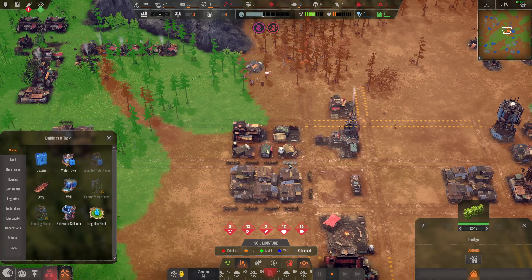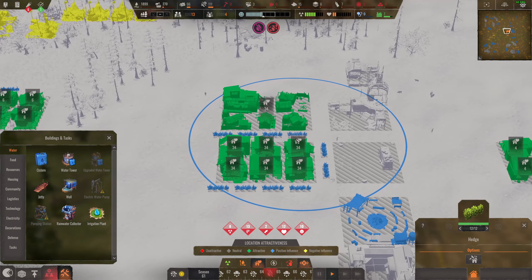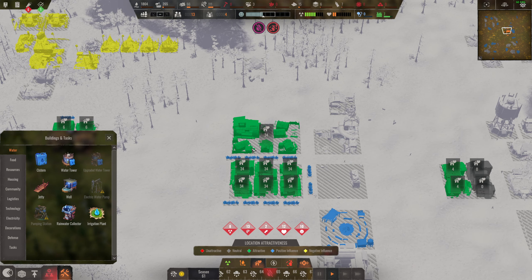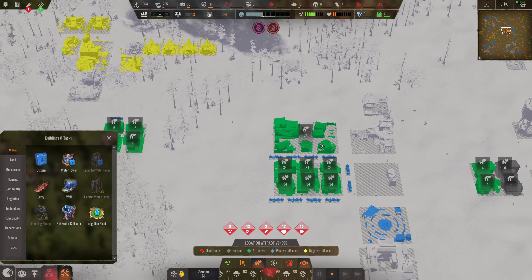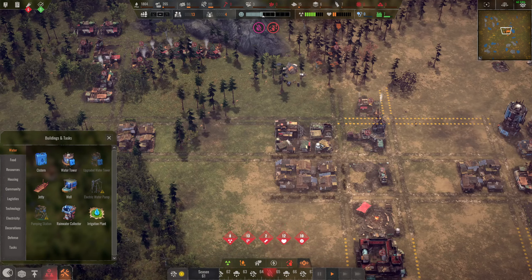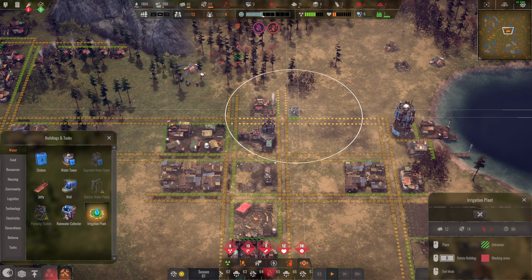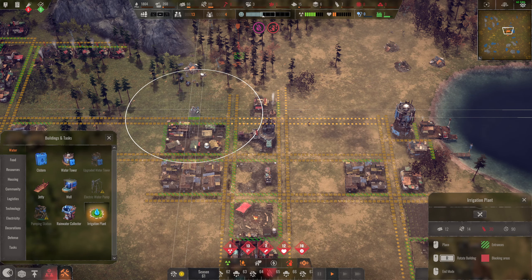Another thing that I learned is that the desirability range on these hedges is huge. So putting them here in the middle is actually perfect — that basically hits everything in there. So everything I've shown you is still useful. The mistakes I made were not using a much more compact design, and the biggest thing of course is this irrigation plant to ward off all of the radiation.